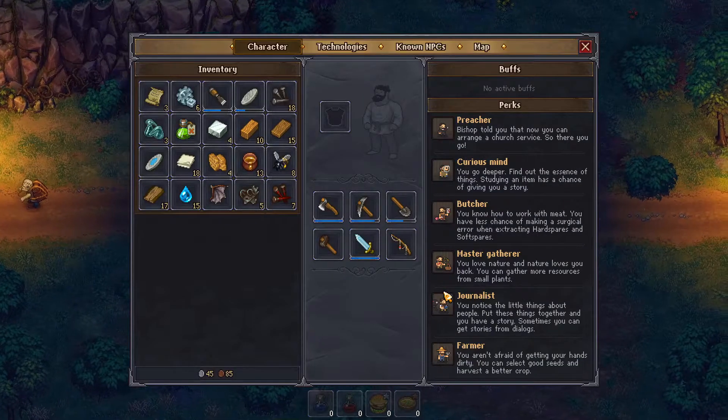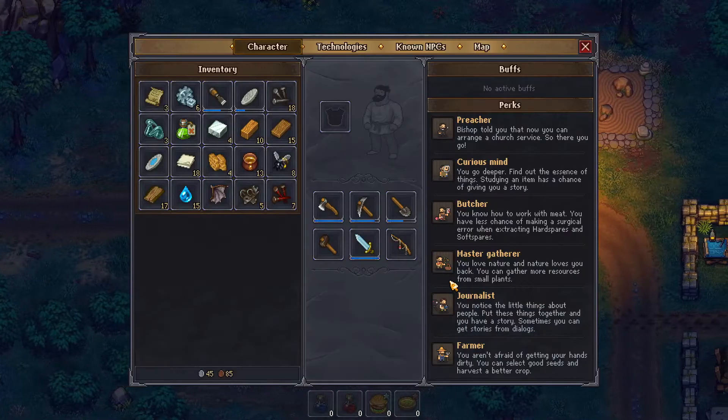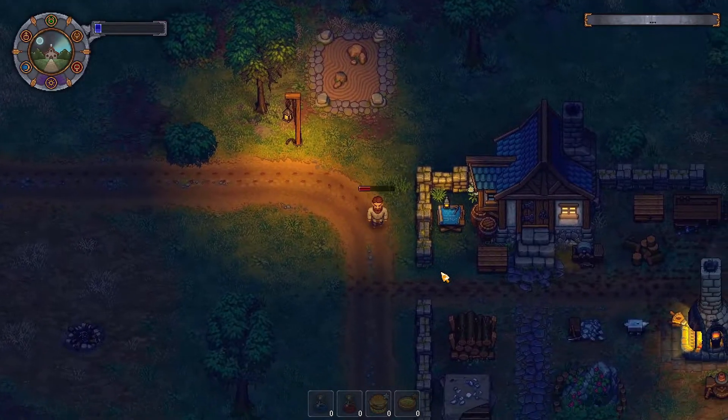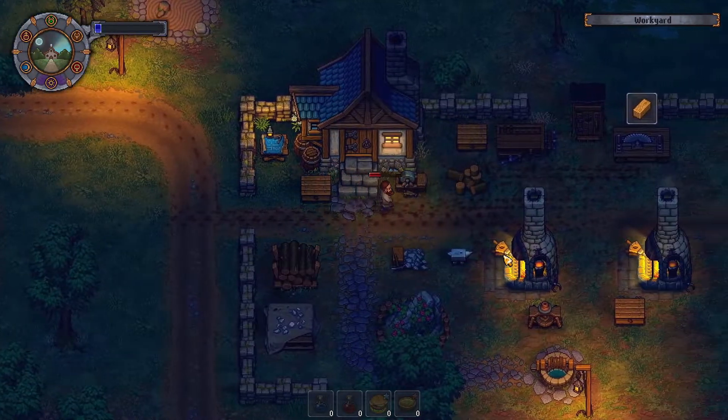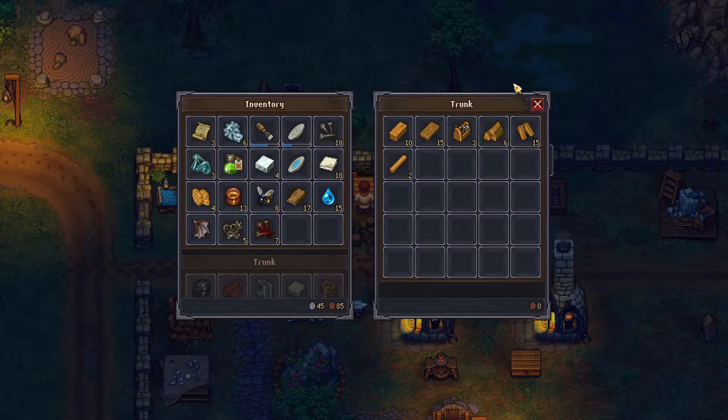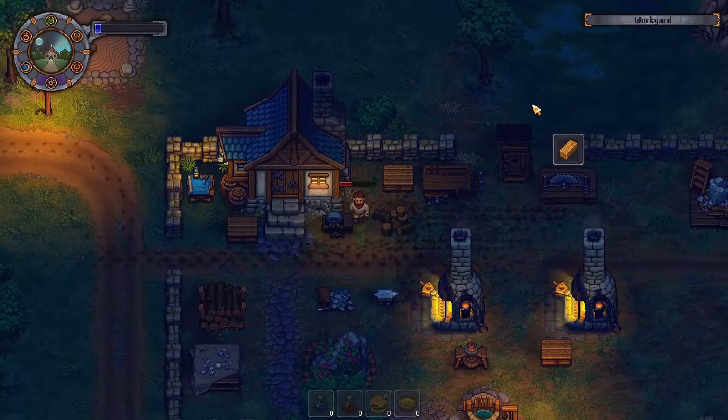I think my inventory is full — yes, it is. I can get rid of the wood on me, I guess. I don't need that. I'll go see.